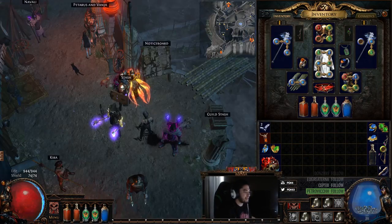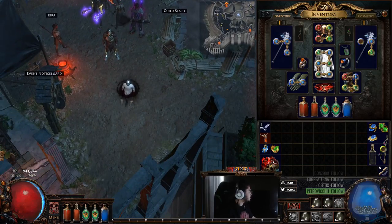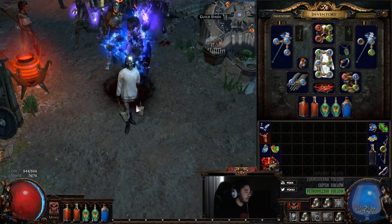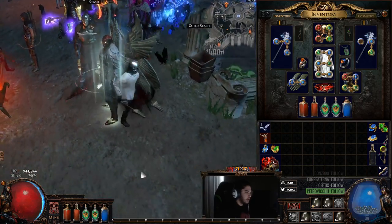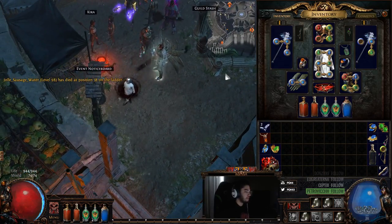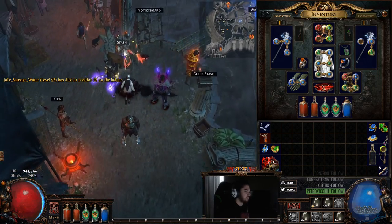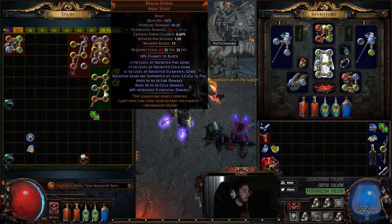Welcome everybody, it's Pox again. Today I wanted to show you guys one of the new characters I want to play in the 3.0 league for the Fall of Oryath, which is going to be a really odd trapper style — a frost bomb and ice trapper.